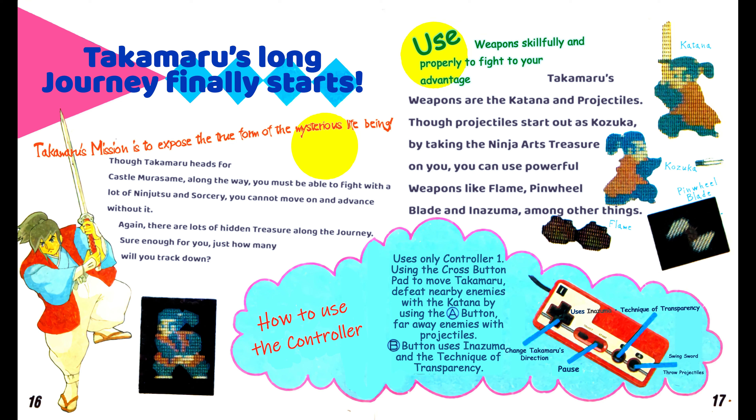How to use the controller: use only controller one. Use the cross-button pad to move Takamaru. Defeat nearby enemies with the katana using the A button. B button uses anazuma and the technique of transparency. On the right is the red and beige Famicom controller. Controls include: change Takamaru's direction, pause, use anazuma and technique of transparency, swing sword, and throw projectiles.